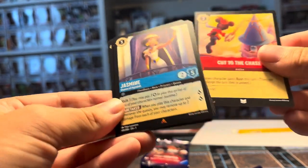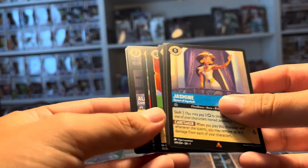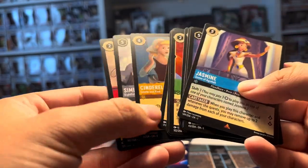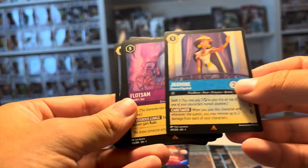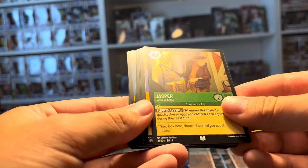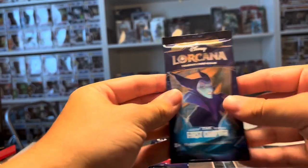We got a Jasmine. I think this symbol means common, and then that other symbol might mean uncommon — the Simba, the Cinderella, and the Cut to the Chase — and then our Jasmine might be the rare. Something like that. Jasmine's a rare, and we got a Flotsam and a Jasper Hollow. Okay, I think that's how it works, so we'll do the Maleficent pack next.